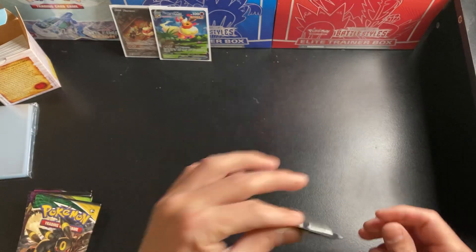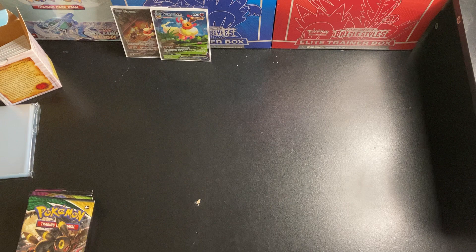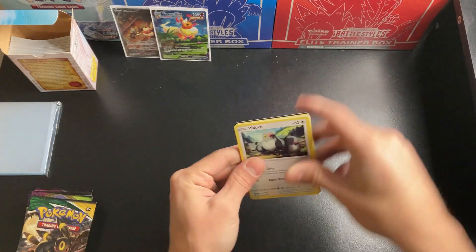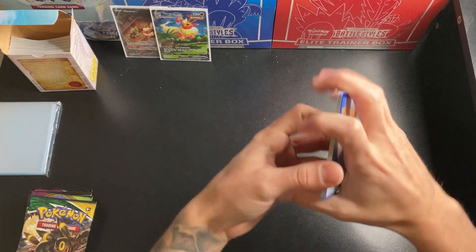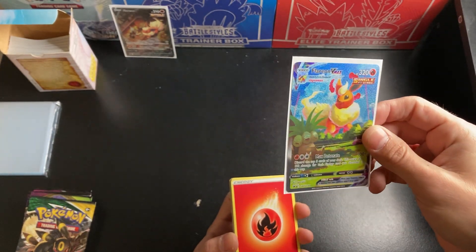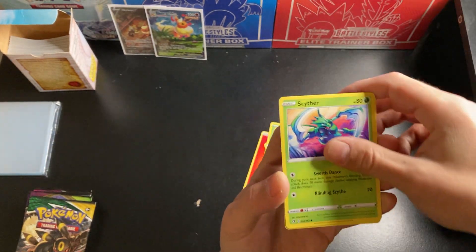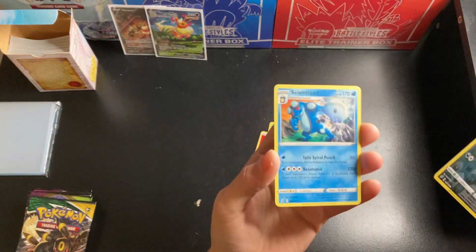Let's get started on the packs. See if we can get something out of this Rebel Clash. I have not opened Rebel Clash actually — I don't think I've ever opened Rebel Clash. A little bit before my time getting back into the hobby. Really excited about these boxes. These alt-arts, just look at that. Energy, Shuckle, Luxio, Durant, Scyther — that's a good-looking Scyther — Nosepass, and Seismitoad as the reverse.